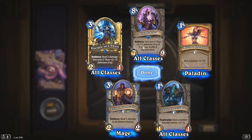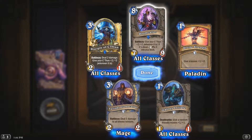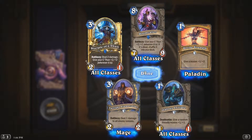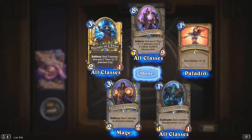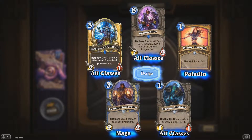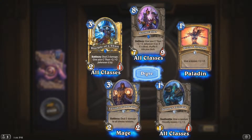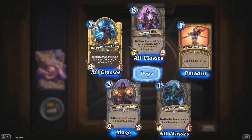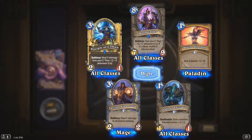Check this out — I wanted this one as well. Give your C'Thun +2/+2, and if it's dead, shuffle it into your deck so you get it back. So once C'Thun does its thing and dies, you get it back to do it all again. I don't know if it keeps its stats when shuffled back — I think it does. It does cost eight mana though, so it's obviously late game.